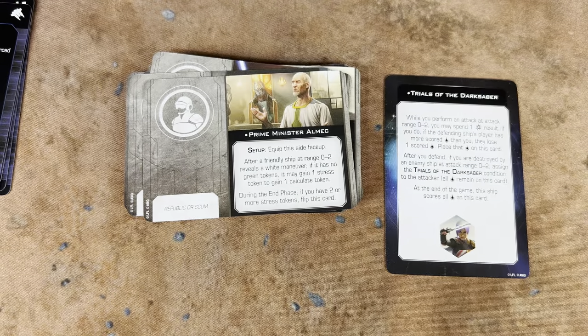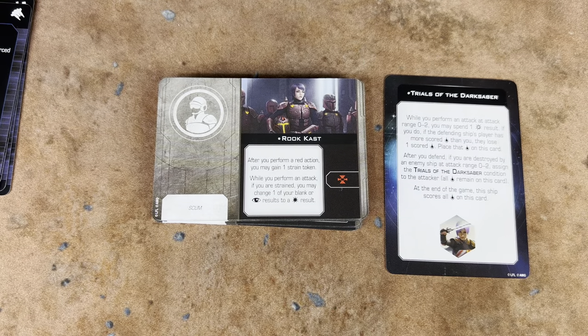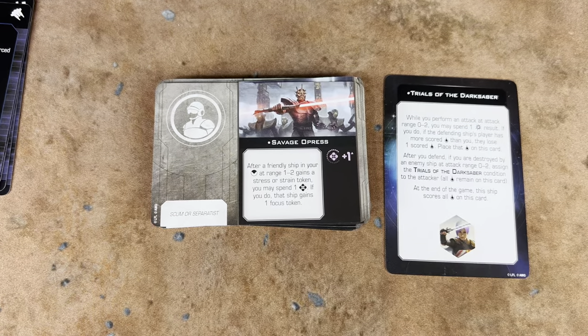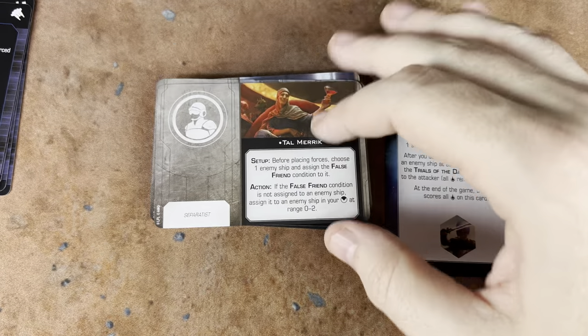We've got Rookcast, a.k.a. the Armorer. We've got Satine Kreeze. We've got Savage Opress — of all the operas, it's the most savage. No — Savage Opress, kicking butt. Next one, we've got Tal Merrick.